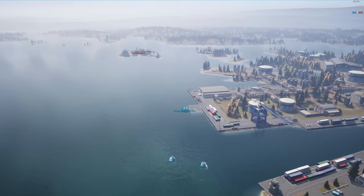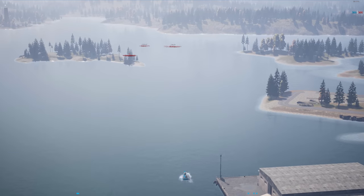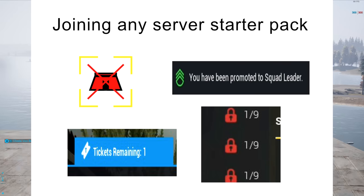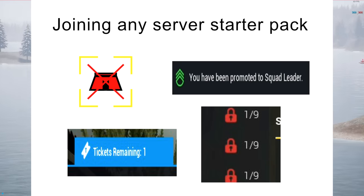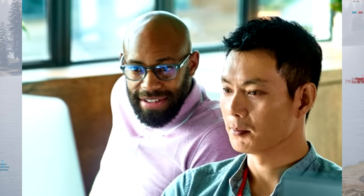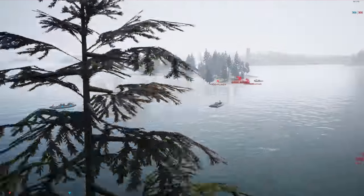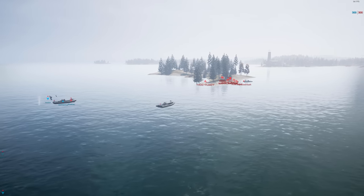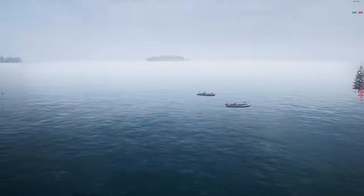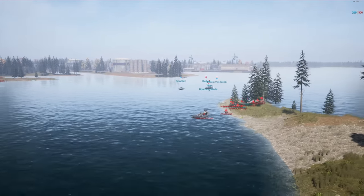You've hopped onto Squad for the first or thousandth time, you join a server, and it's like everything is on fire. Abandoned vehicles everywhere, infantry littered all over the parish, and the team is getting pounded. You strap yourself in for the ride, and after two games the same things are still happening. No one is having fun and there's absolutely no cohesion at all. I can almost guarantee you what's going on, because what I'm about to take you through is the biggest mistake all Squad players make.